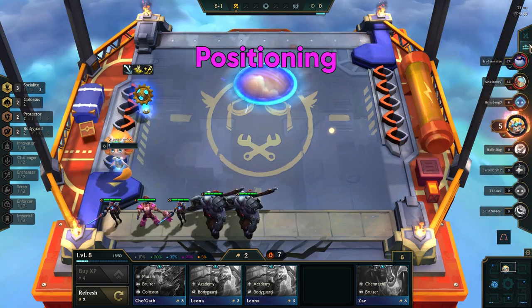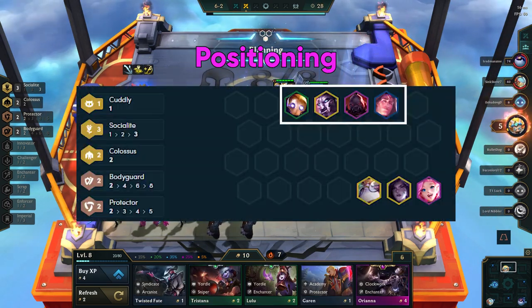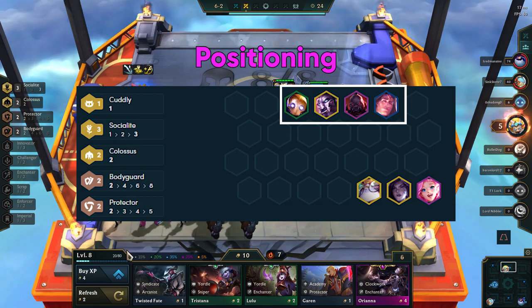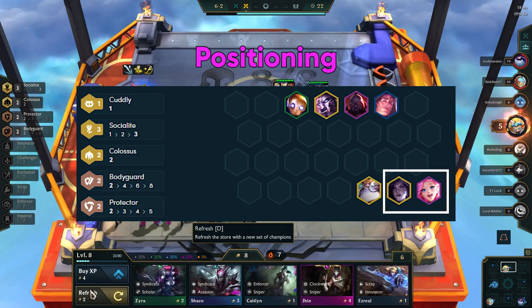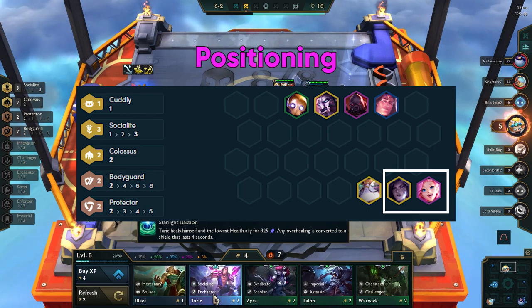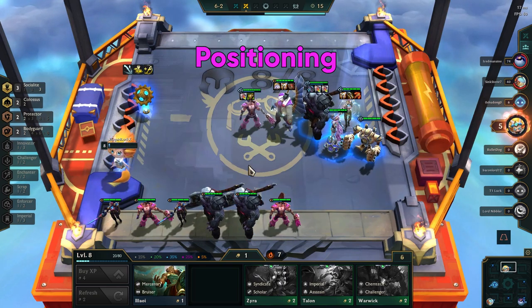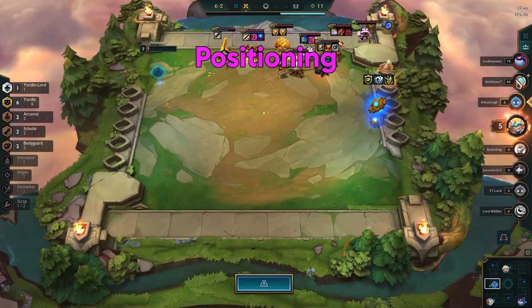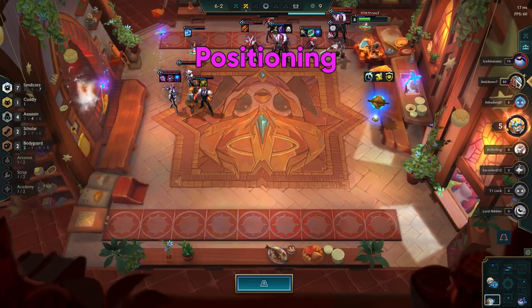Positioning is very standard here — keep Taric, Scion, Galio, and Blitzcrank in the front row. Wherever the socialite hex is, as long as it is not in the front row, place Kaisa there as she will be jumping away relatively soon into the fight. Then place Seraphine in one of the back corners. If the socialite hex bonus is in the front row, place Galio there and put the rest of the units around him.